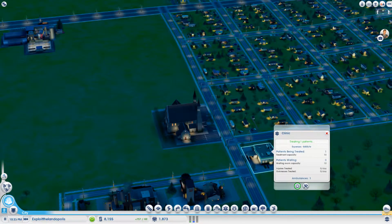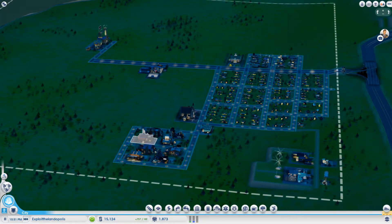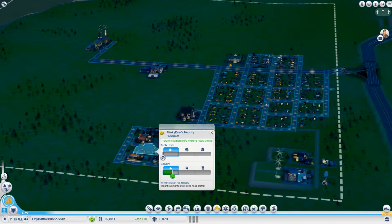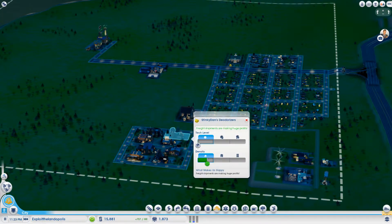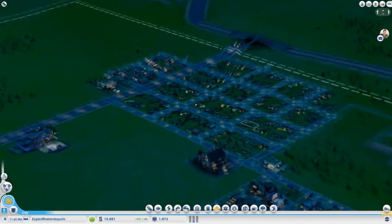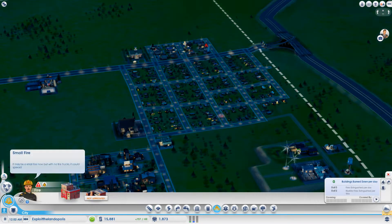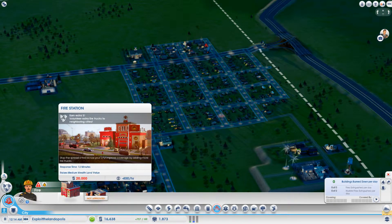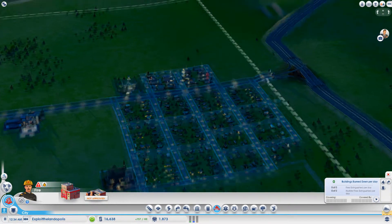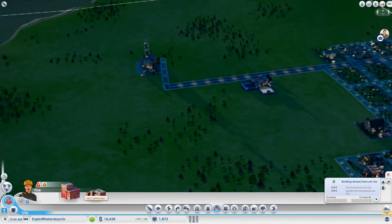We need the hospital to keep all our residents alive and keep people happy. Freight shipments are making us huge profits. We need buildings to expand density and tech level. We also need a fire department — these residents are so needy. Good thing we're making tons of simoleons. I told you guys this would work well — we are making tons of money off of this town.